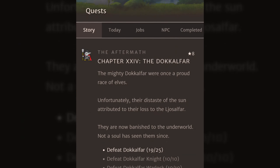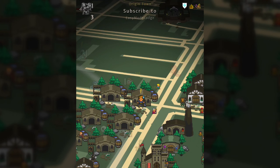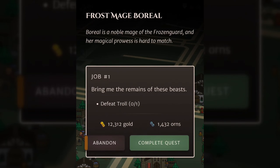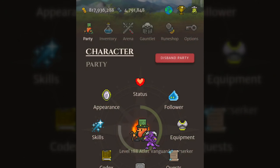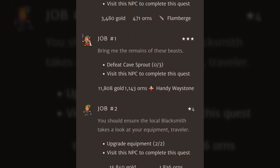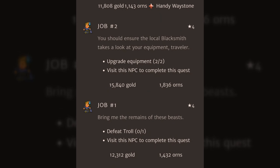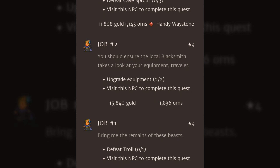I know something weird with NPCs, because I have one close by — that's the perfect example of what I'm talking about. I've got this guy, Boreal. He's got job number one for me — I've got to defeat a troll. You'll notice that Boreal has an exclamation mark over his head saying you've finished a quest. If I go to NPCs, there's Boreal, job number two — and the troll one as well, job number one and two. So I have no way to hand in job number two. That looks like a bug. Something has gone wrong between updates, and I can now not hand in my quest.